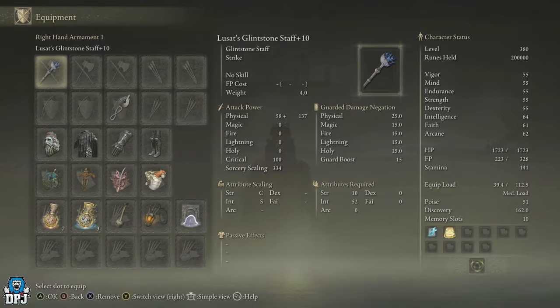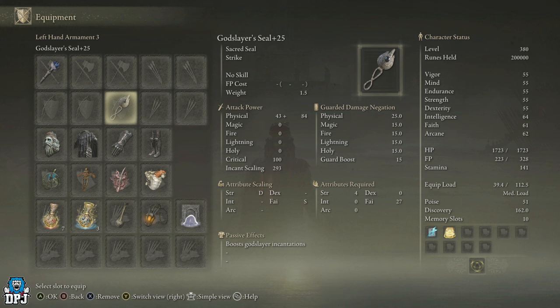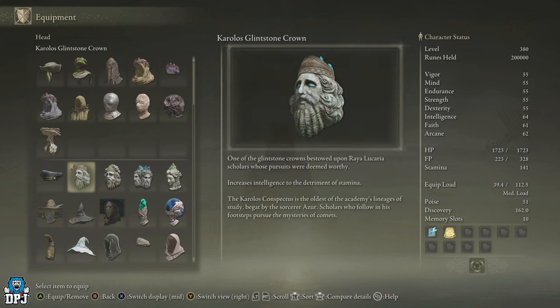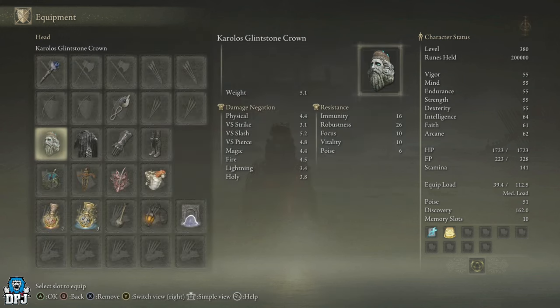First things first, you want to get yourself a staff and make sure it's levelled up - it doesn't matter what it is. Then you want to get yourself a seal; this isn't necessary, but get yourself any seal, it doesn't matter. For armour, put on what you like - it doesn't really matter. I've got this helmet here which just increases intelligence, which helps with magic. Simple as that.